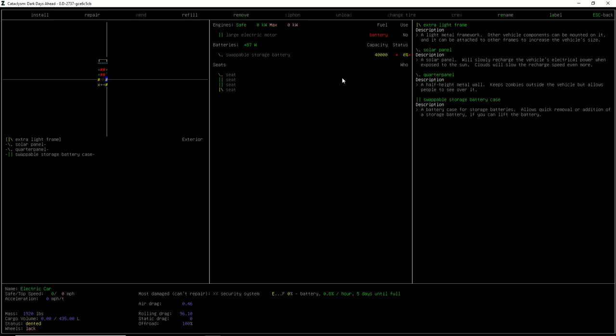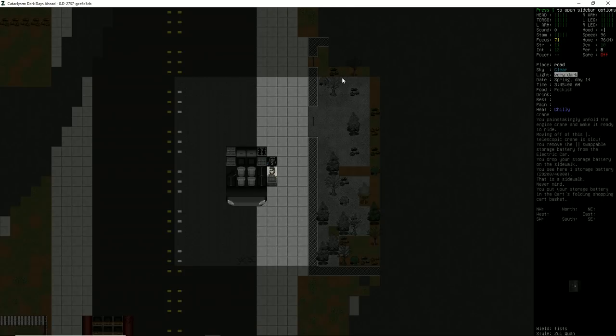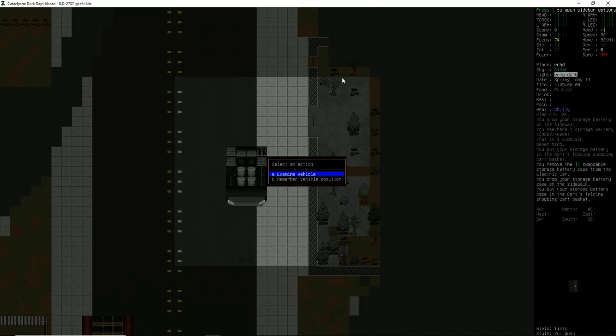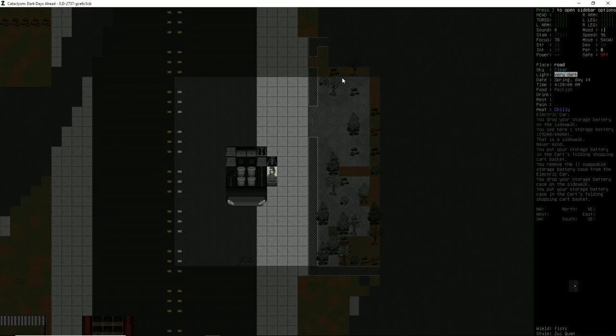Let's take a look at this swappable battery storage case — 24 minutes to remove it. We're going to try to remove it. Hopefully we're not going to get interrupted by zombies. We did not. So storage battery case — I can load that in my cart now. How cool is that?